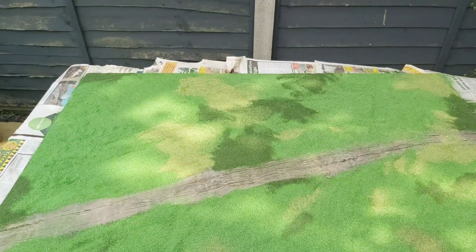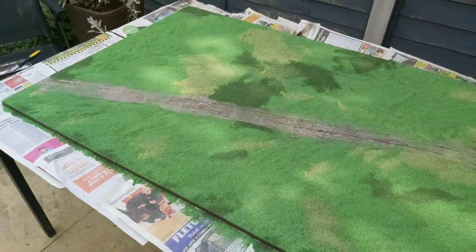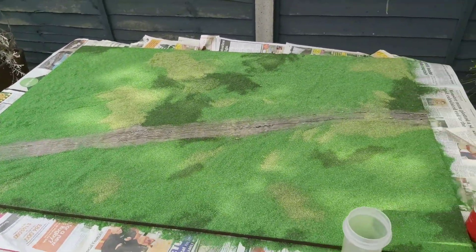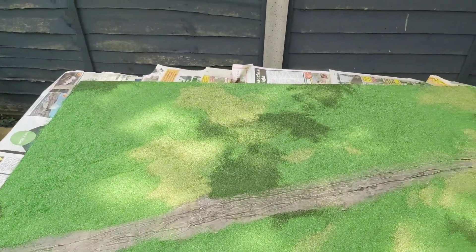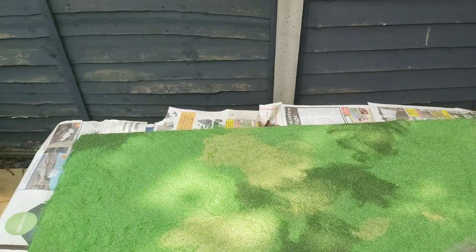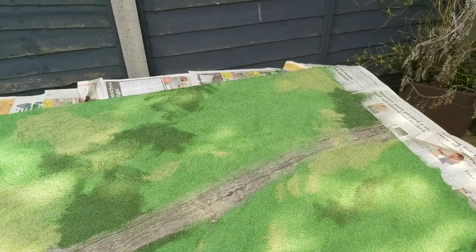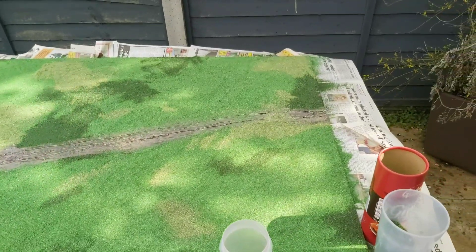I'm gonna let that dry, knock it off, and then see what we're left with. Then I'm gonna put areas of static grass on as well, just to keep breaking up the terrain, because when you look at grass it's all different colours and different shades. So there'll be some tufts going on the roadway as well, and a bit more flock just in small patches, then some areas of static grass and maybe even a bit of clump foliage dotted around here and there — just to break things up, but I don't want too many lumps so that my terrain doesn't sit on it flush.